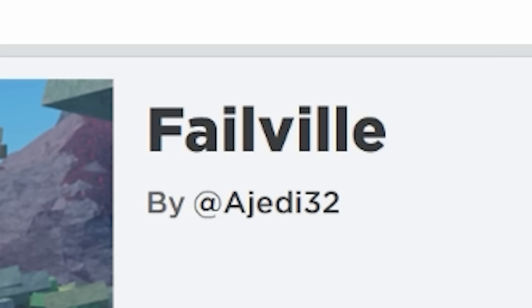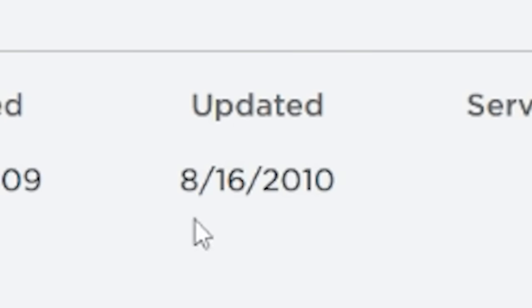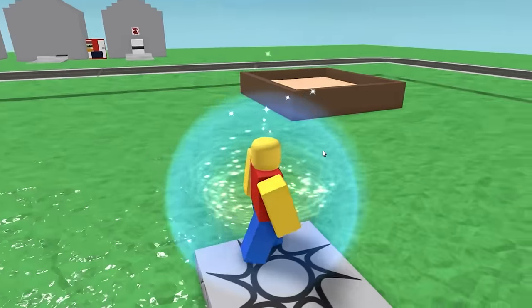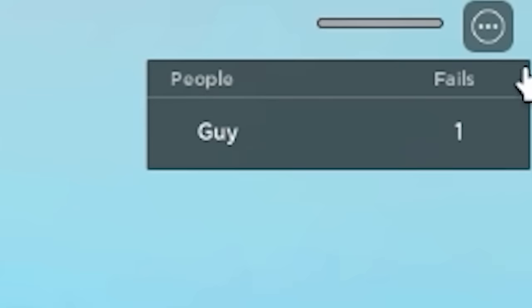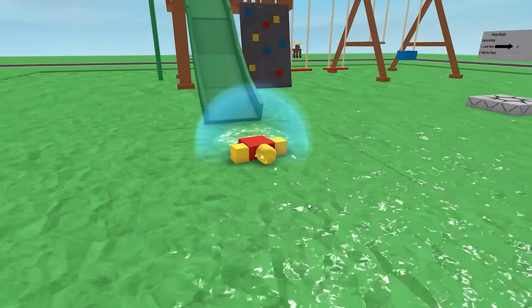This next game is called Failville. Welcome to Failville — there are currently 16 epic ways to fail, see if you can find them all. It was last updated in 2010. Let's see if we can find all the epic ways to fail. I can't help but notice I have a bomb in my inventory, so I guess we can use this to fail. There we go — that's one.